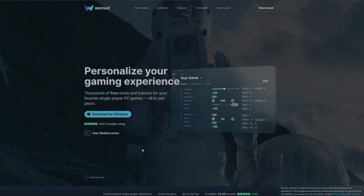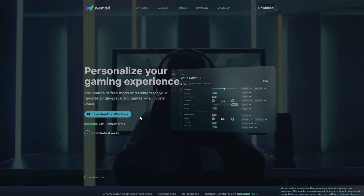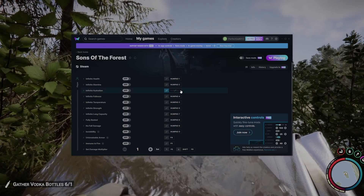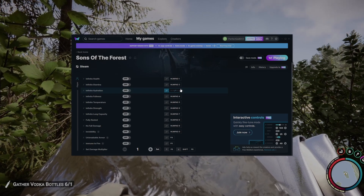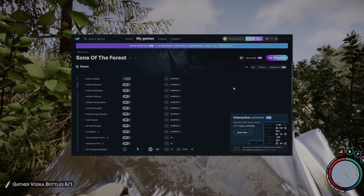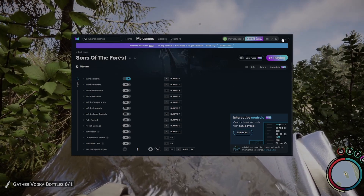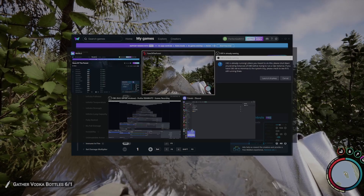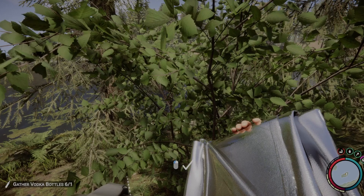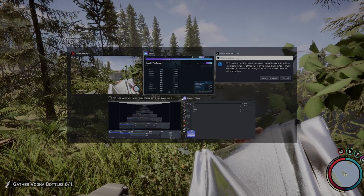But if you go to this website — link in the description — it's called WiMod. You want to download it, and then this brings up a console if you hold Alt and Tab. You don't have to pay for it, it's completely free. If you pay for it you can just toggle it on and off, but if you haven't then you have to use the number pad to toggle the different things on and off.